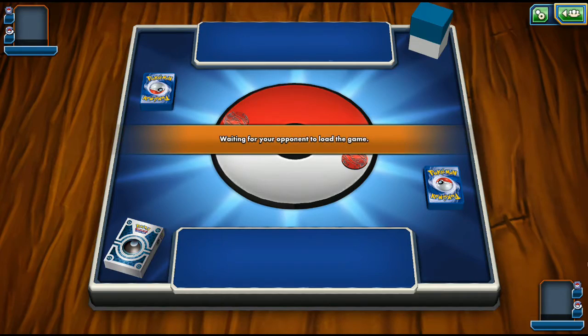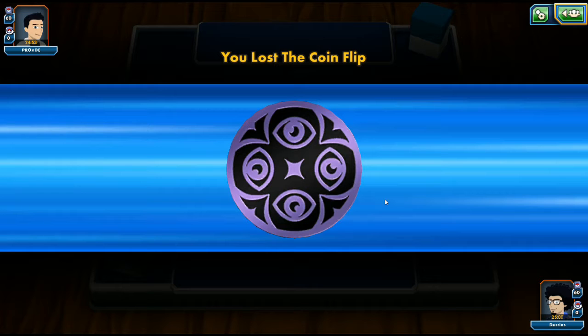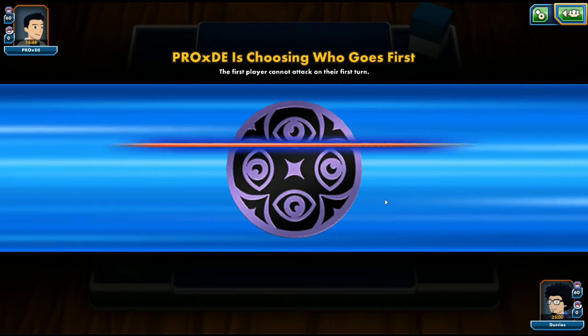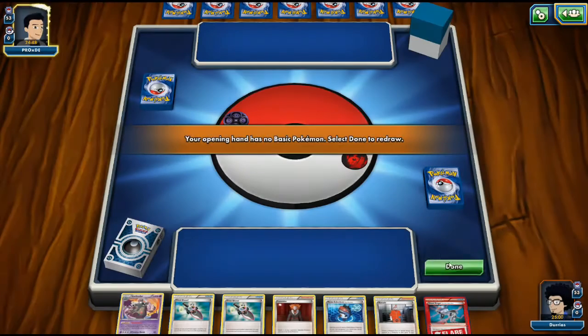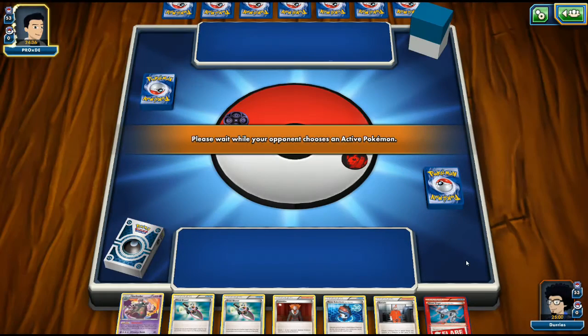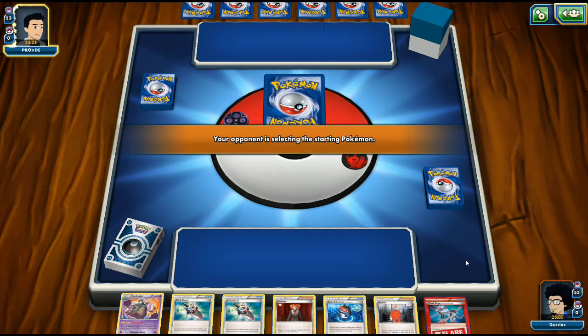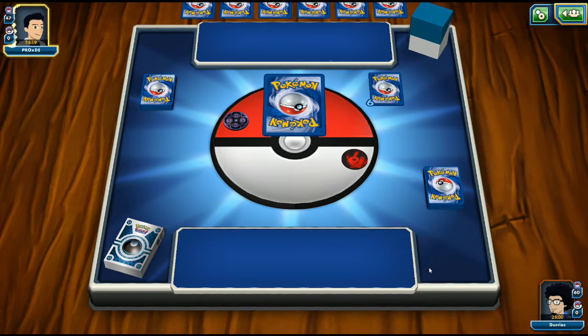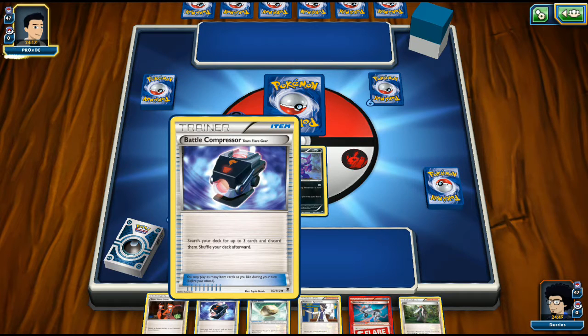We're facing ProXde with a Darkness deck on the versus ladder. Depending on what our opponent is playing we may need to adapt our strategy. If they don't play Pokemon with abilities, there's no point getting out Garbodor. If they do play Zoroark-type abilities, getting Garbodor out would be very interesting. If they run lots of energies, discarding them all would be tough, so we might focus on the Life Dew cycle instead.